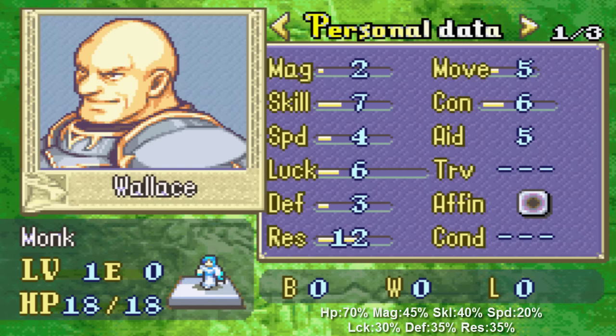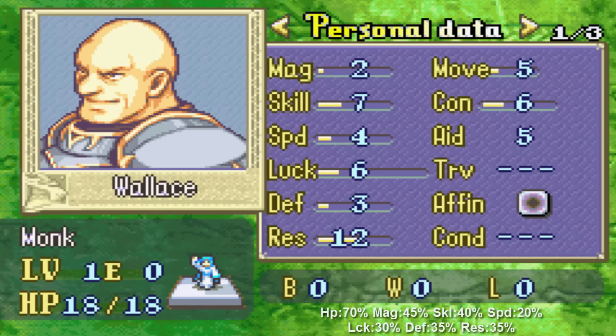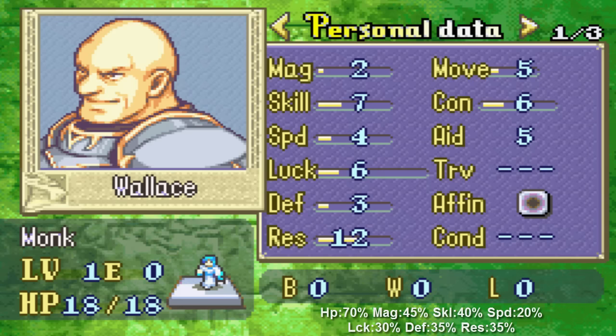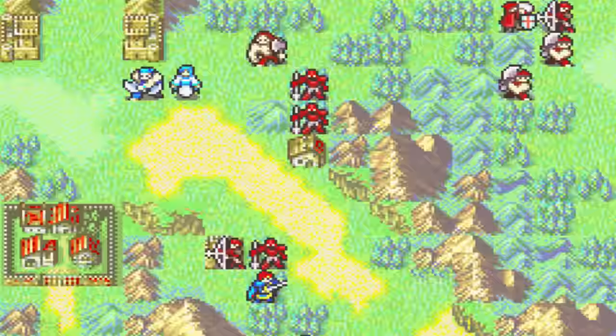I don't see how we can make Wallace a good unit — those bases are just too bad. Luckily we are playing Eliwood's route, so we don't actually need to field Hector in most of the maps. I think we should be good benching him. It's too bad, because Wallace actually has a support with Lyn, so we could have built a very quick and easy support. This is not gonna work at all — sorry, you're benched.